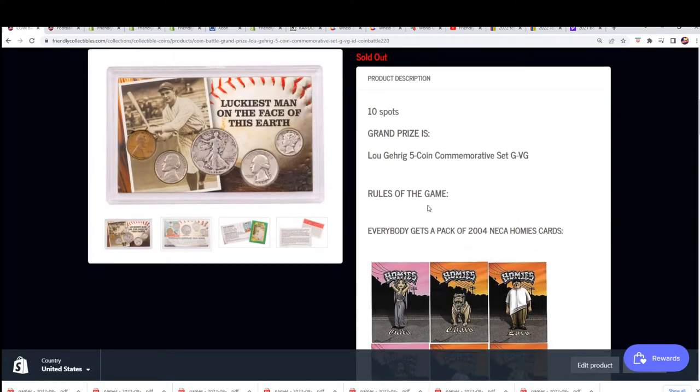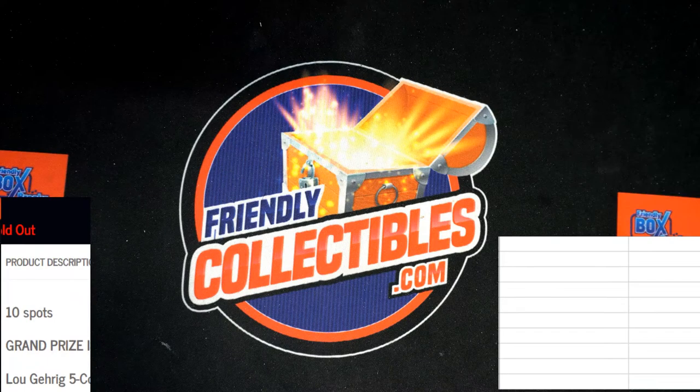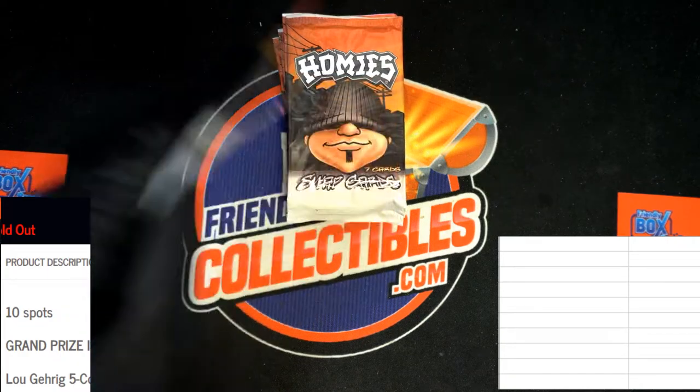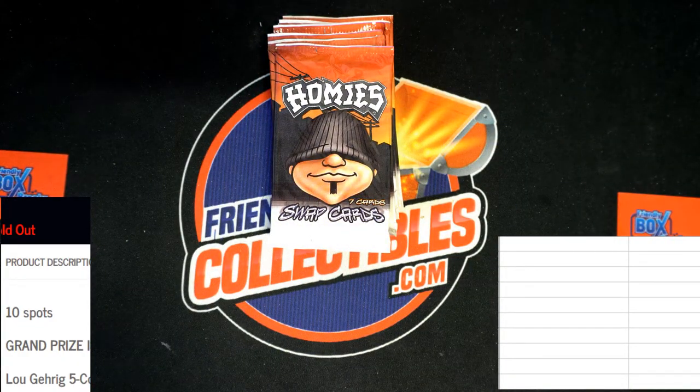So what we're going to do right now is randomize the 10 owner names and see what packs get designated as your pack right now. Where's those packs at? It's a product called Homies. Here they are. So it's pretty silly stuff. Okay, so this is number one, this is number 10. Let's do a random and see what number you get.